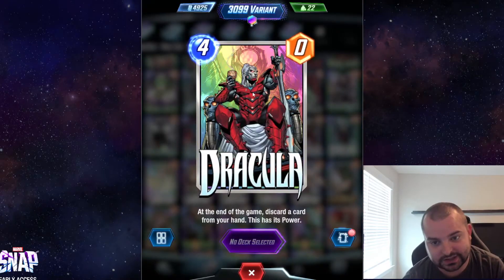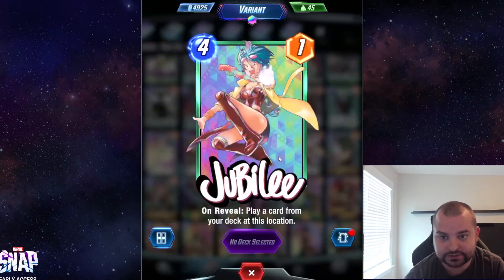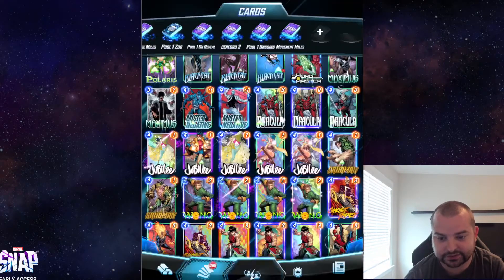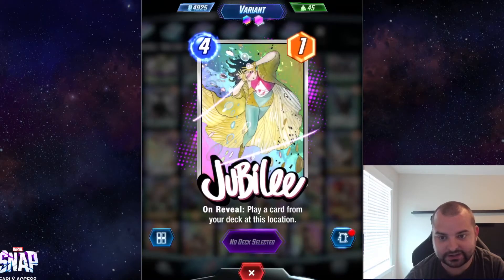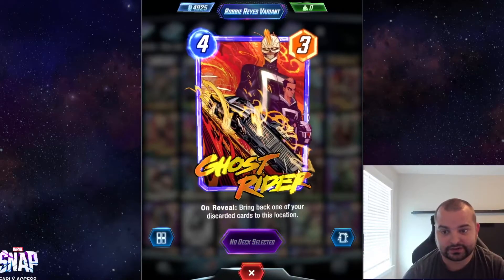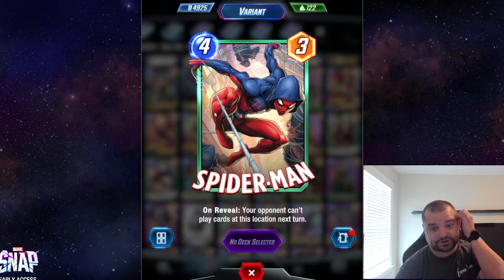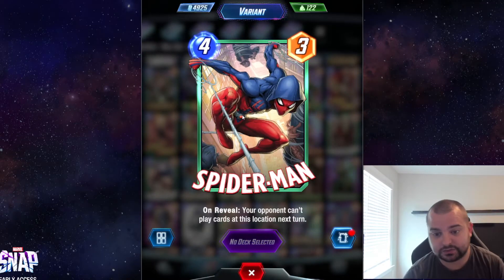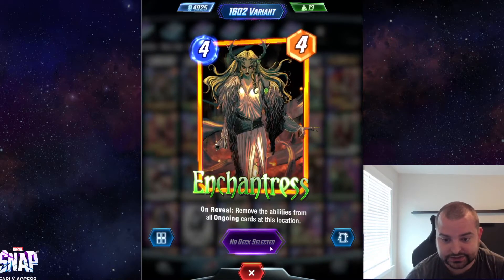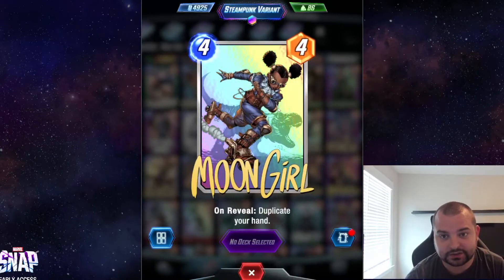Dracula — I think this is just top dog; this card looks incredible. Jubilee — my main one has kind of movie reels in the background if you look at the non-split version, which I think looks really cool, but I also have a more anime one. Ghost Rider — I like the Robbie Reyes variant, it's the one I'm usually rocking, but there are a lot of good Ghost Rider ones. Spider-Man — this is just the only one I've been offered; I know there are some other cool ones.